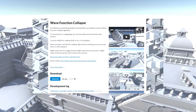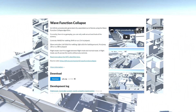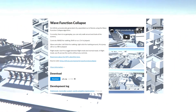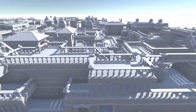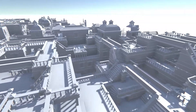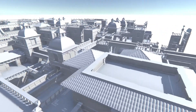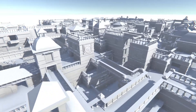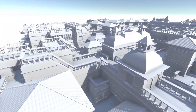It is available on the website marian42.itch.io/wfc — I will give you the link in the description so you can download it. The source code is also available, though I'm not sure about the policy on using it to build something, so ask the author. Regardless, it's always a good idea to credit the author on this implementation.